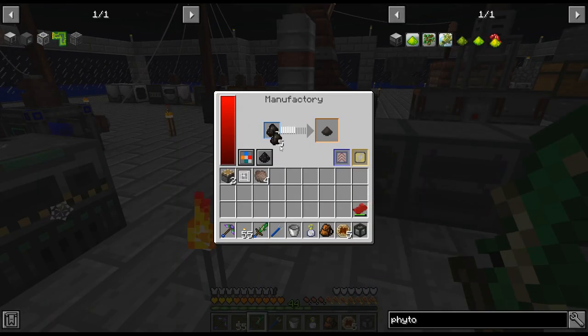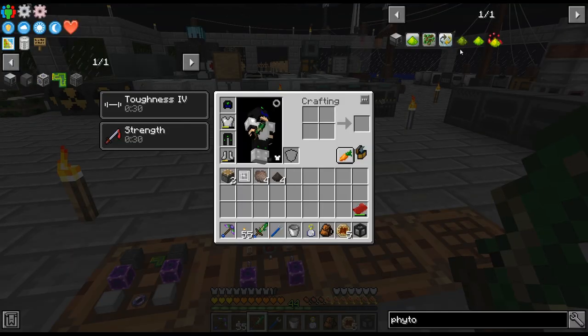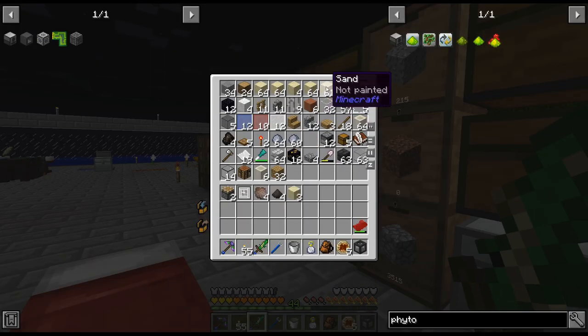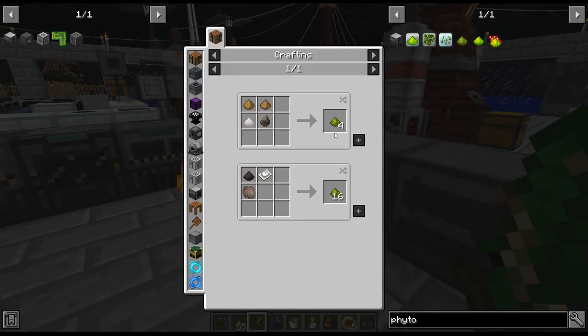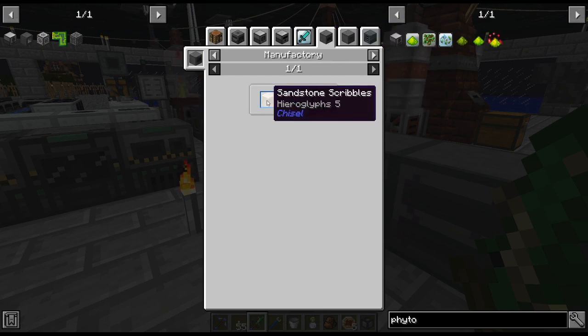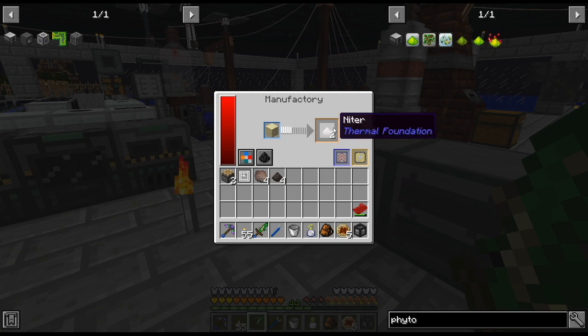Actually, I only needed four. And we also need nitrate - the easy way to get that is just pulverizing. I think it's pulverizing sandstone. Manufactory sandstone gets you it too. Easy enough.